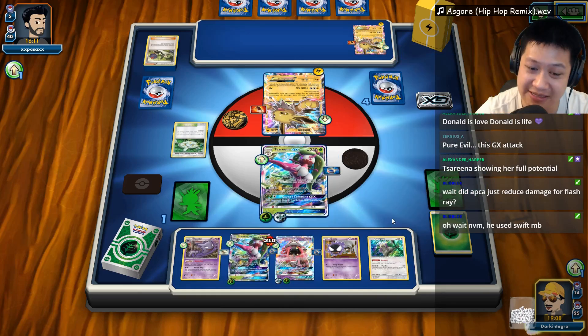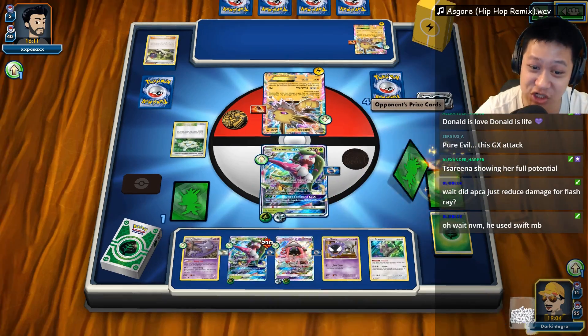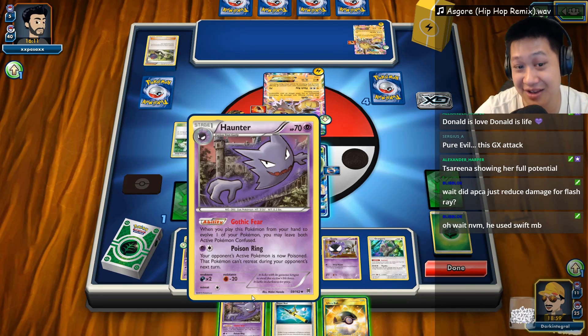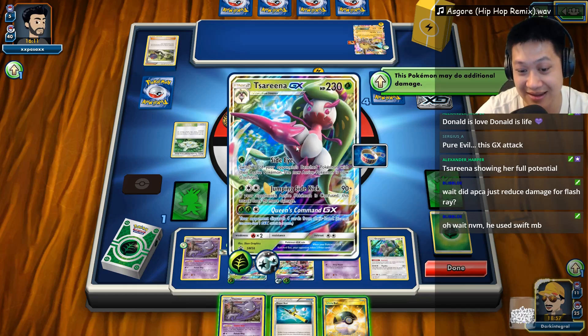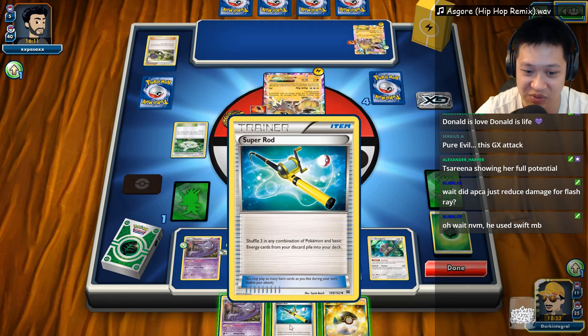I'm going to retreat. I don't want to give him a freebie — he's going to be much closer to winning at that point. We get the confusion effect in, but I don't trust this, nor do I need to. So let's go ahead and do this — I think I'm going to play a Sycamore.